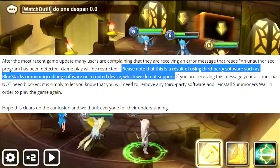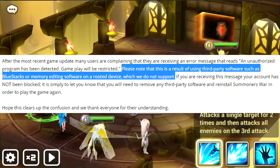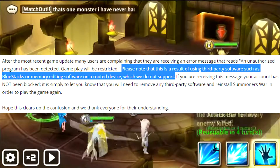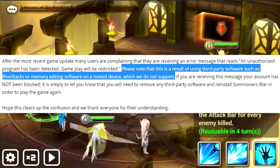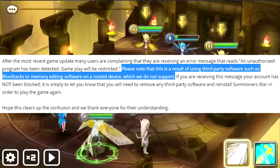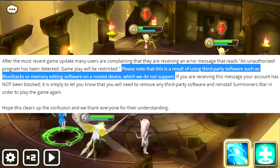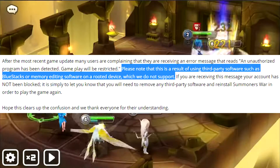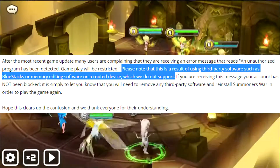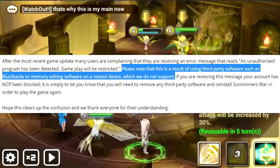But on screen now is a forum post from summonerswar-forums.com, I think it was. And it says: after the most recent game update, many users are complaining that they are receiving an error message that reads 'Unauthorized Program Has Been Detected, gameplay will be restricted.' Please note that this is a result of using third-party software such as BlueStacks, or memory editing software on a rooted device, which they do not support.